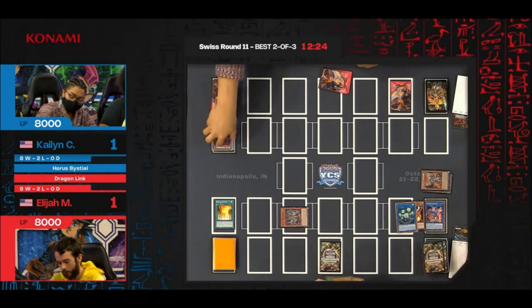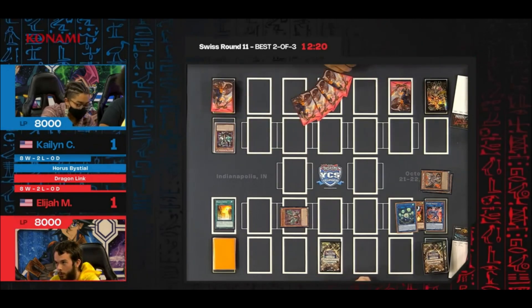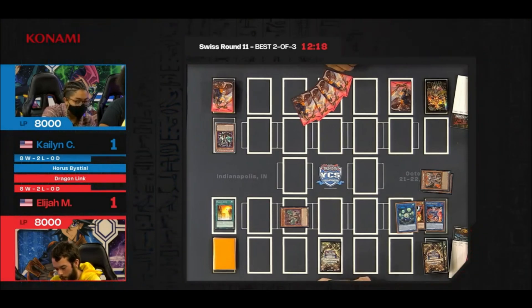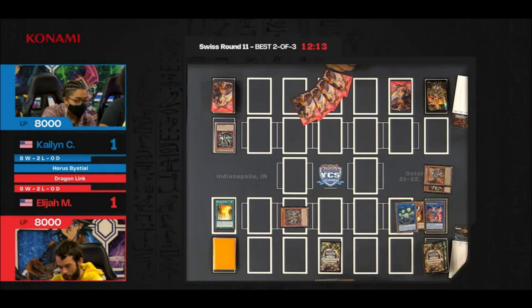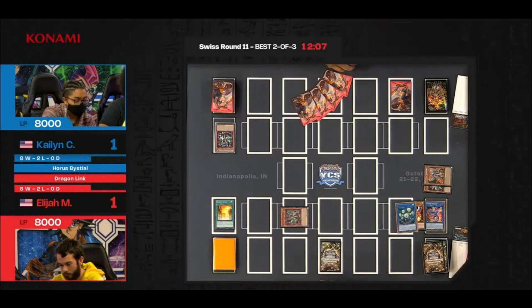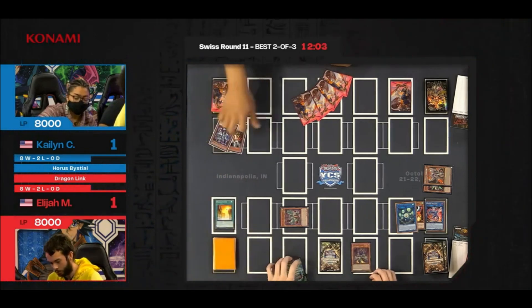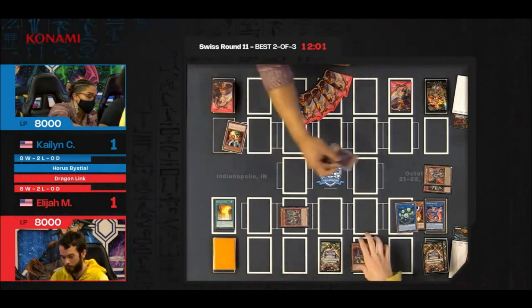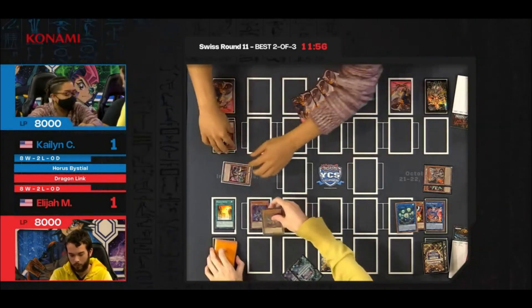Four in hand, one is Lubellion. Set card. The field is very different from the last couple of games where big boards were being built — this time people were getting locked out left and right. Droll and Lockbird came in handy for both players. We're going to see if that one set card is going to be enough, or does Kaylin have disruptions from hand to destroy Elijah's chance at making a big comeback?